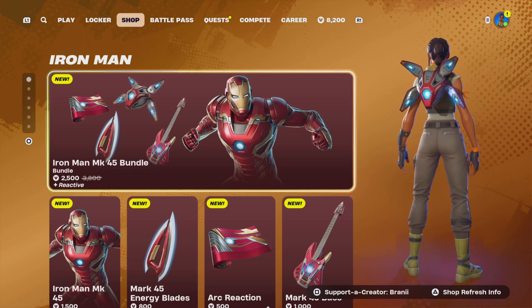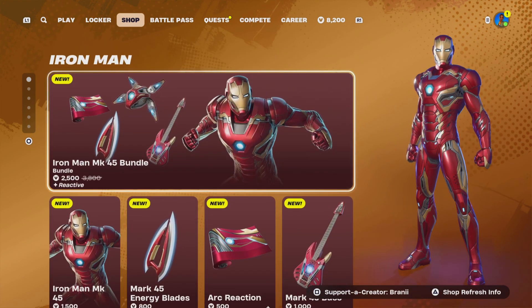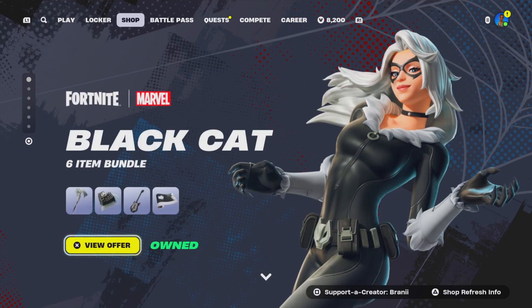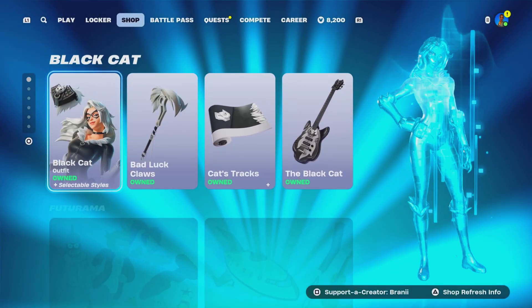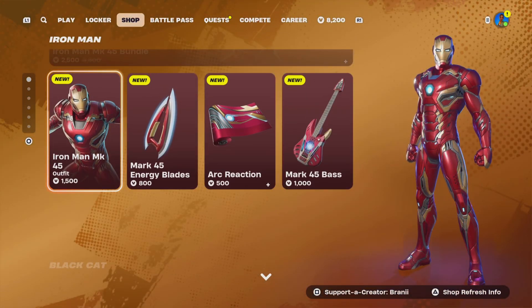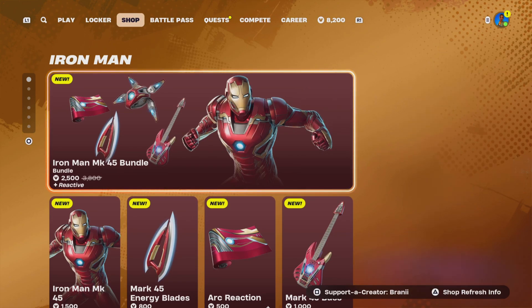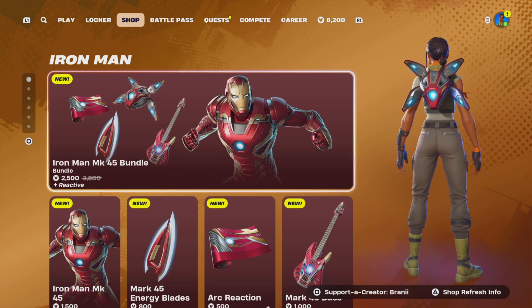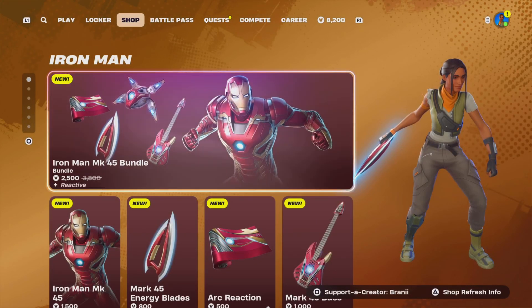Subscribe to my other YouTube channels at Brandy Shorts, Brandy Cut, and Brandy, and follow me on Instagram, Twitter, and Facebook at BrandyYT. Check out the Instagram stories and reels. So this is what we got in today's Fortnite item shop — the brand new Iron Man MK45 skin. We're going to go pick it up and gift it, so don't miss out. Use code Brandy with two I's.